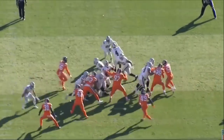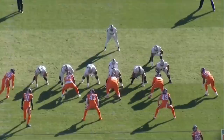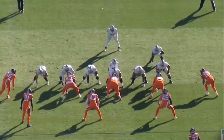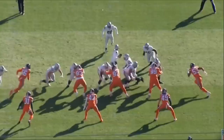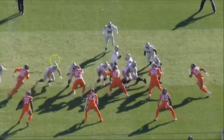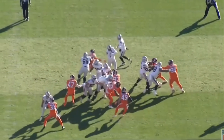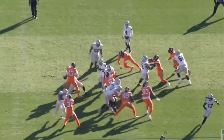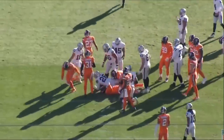Thayer Munford does a great job with Foster Moreau absolutely crushing number 93. Easily Munford's biggest asset is his strength. On this double team block, Munford is really going to just try to stand up number 93, make sure he makes good contact. You can see those hands come out, he locks in with number 93, then Foster Moreau absolutely crushes him. Really nice job — opens up a nice lane for Josh Jacobs to pick up four yards.